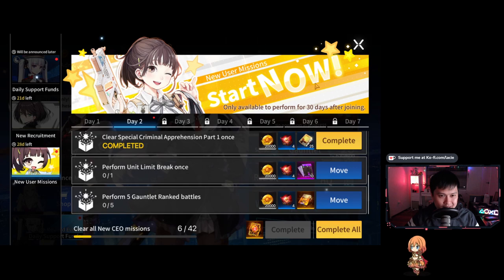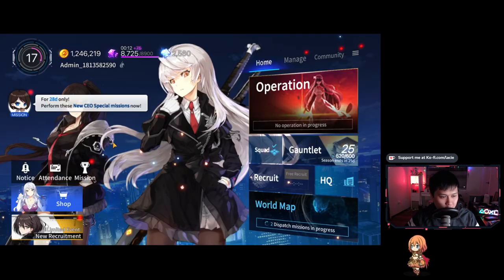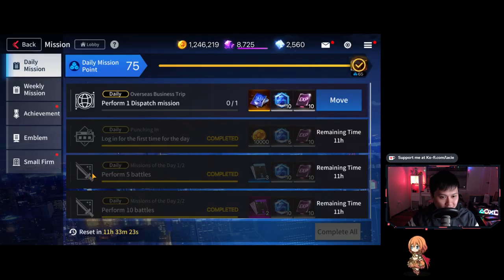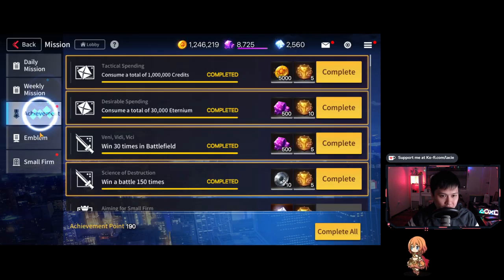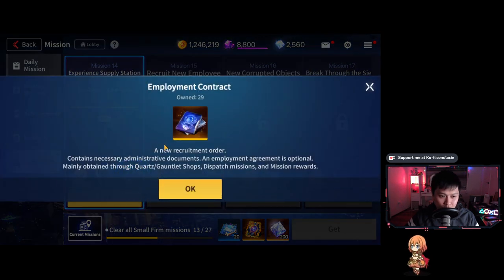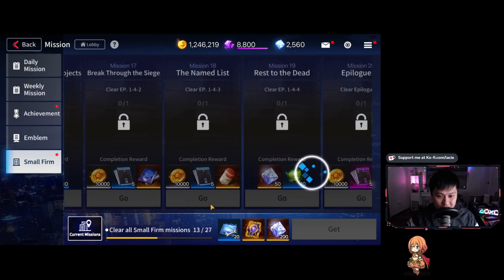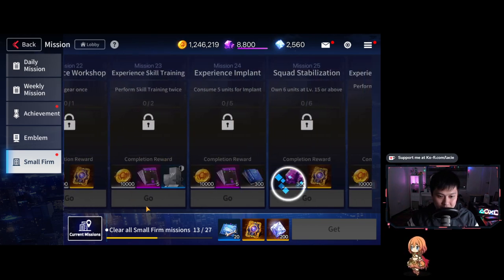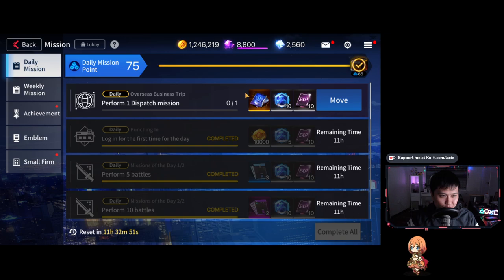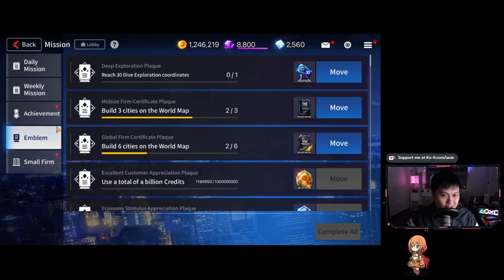Let me get into the missions — it's just so generous right now, it's crazy. There's a new starter mission where at the end you get an SSR selector. In the missions section there are a whole bunch of tasks that give rolling currency — this recruitment ticket is everywhere. You've got dailies, weeklies, achievements, and emblems — you guys already know what it is.